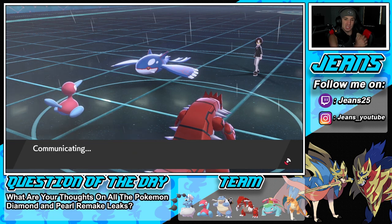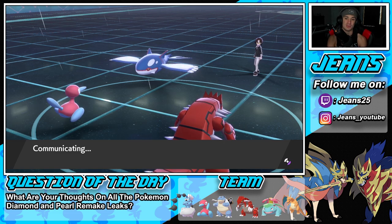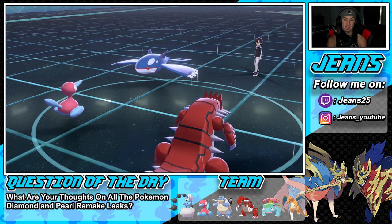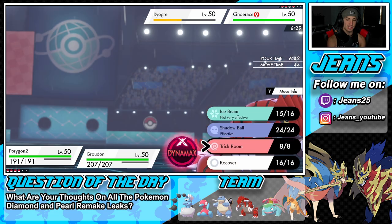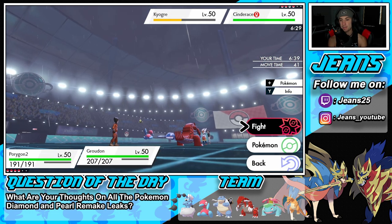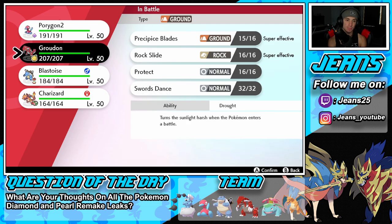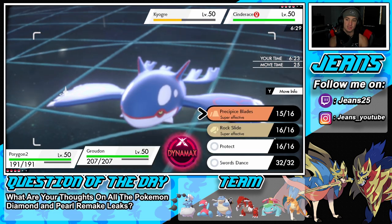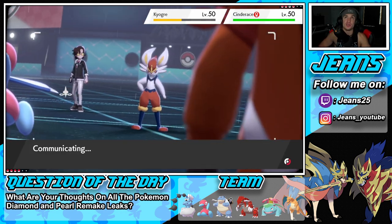I could protect Groudon and go into Trick Room, which could be really good. We definitely should have gone into Trick Room last turn. He's probably going to Dynamax Cinderace. So I have to try to pop off a Trick Room here and then swap into Blastoise — Blastoise could be decent here. Do I just hard swap into Blastoise or do I protect? I think I just protect Groudon. If I can get off this Trick Room that could be a huge turn for us.